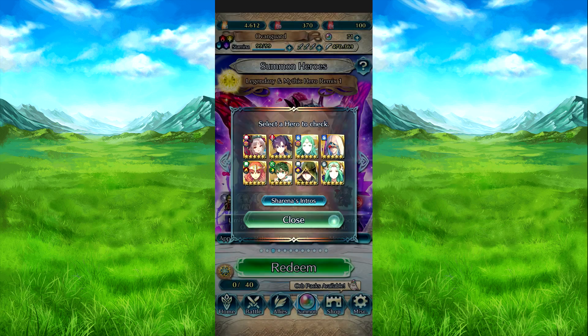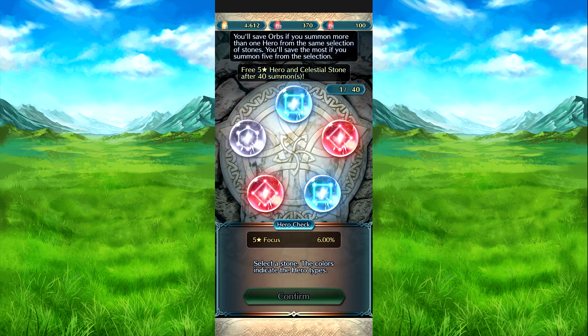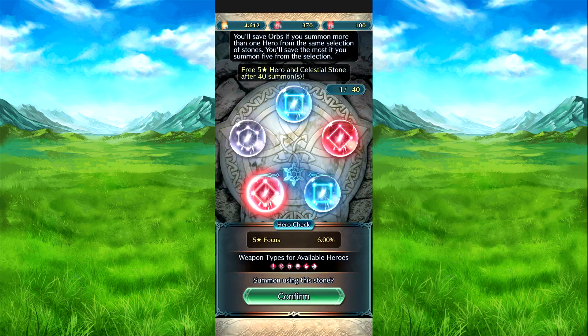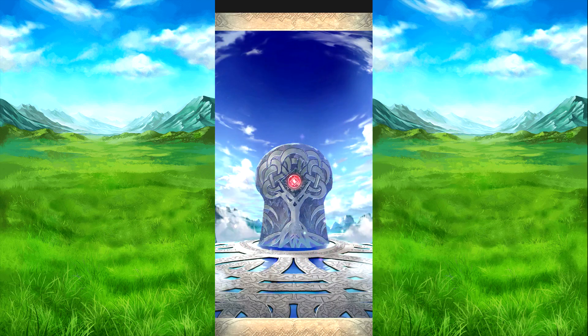Sorry if I didn't really go through this in detail. So best of luck on your summons on this banner. Let's go through the banner — all these colors I need. Because I don't have Ankleos, I don't have Freya, I don't have Fear. We're going for Fear. And I guess we ended up getting Plumeria — I guess it's an extra copy for me.